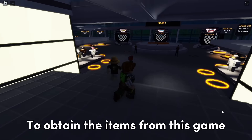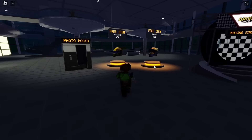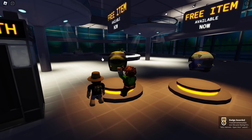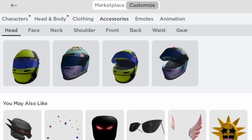To obtain the items from this game, all you need to do is collect these display items. By claiming them, you will receive them immediately. We have obtained four items and here is how they look.